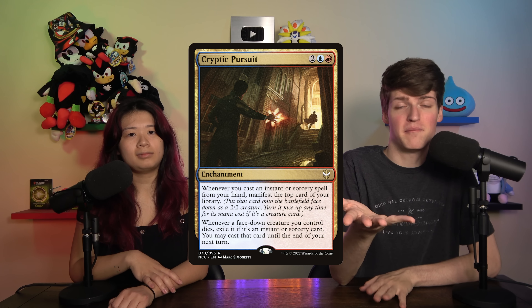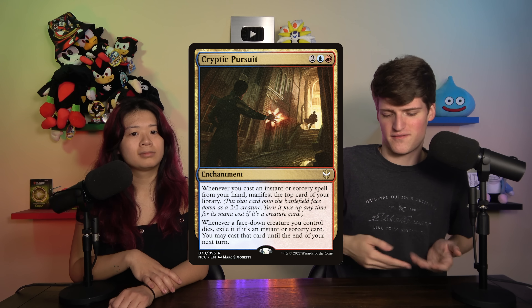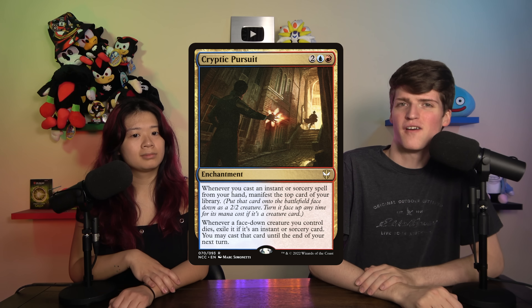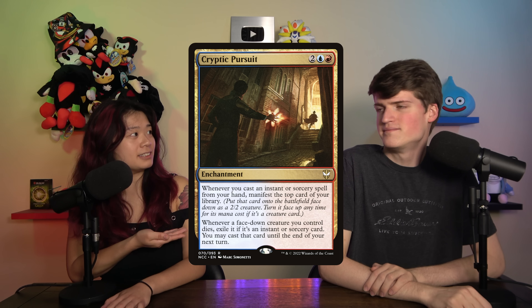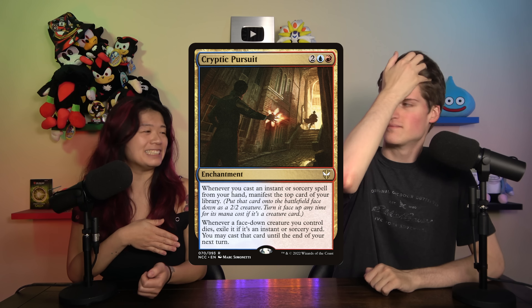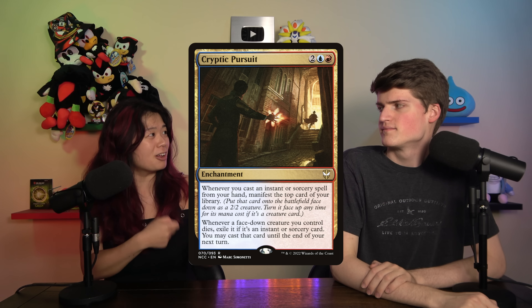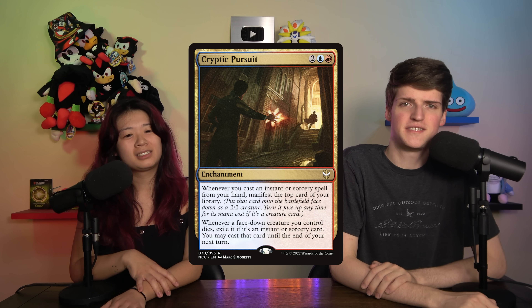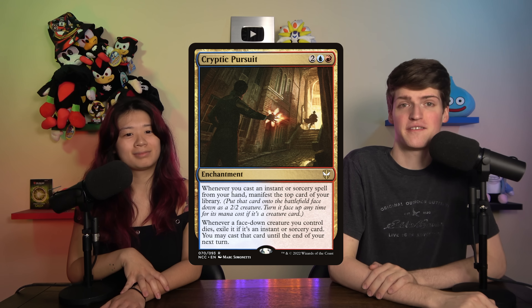I tried Cryptic Pursuit on a budget deck. It seems like a really good version of Murmuring Mystic — it makes dudes and you can draw cards when they die. But the four mana do-nothing enchantment is what really stopped me. I found myself never within a window to cast it — it felt like I had to take an entire turn off. In the late game it felt like small potatoes. Cryptic Pursuit blends in with all the other payoffs and doesn't stand out.